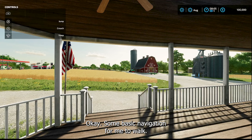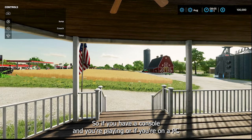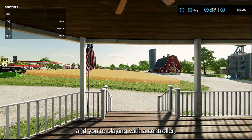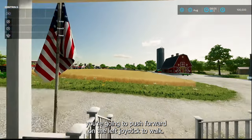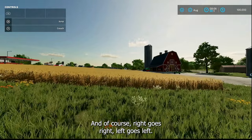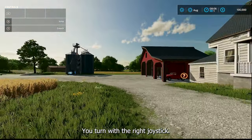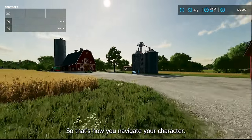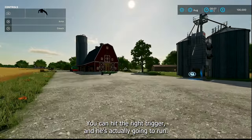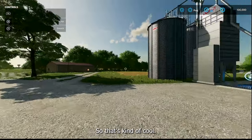Some basic navigation: I'm on Xbox, so if you have a console or you're playing on PC with a controller, you push forward on the left joystick to walk — right goes right, left goes left, back goes back. You turn with the right joystick. If you want to go faster while walking, hit the right trigger and your character will run.